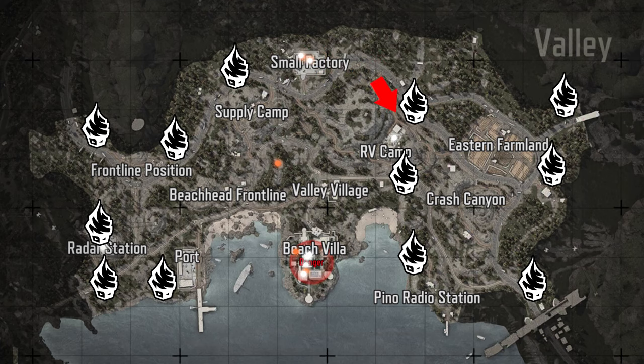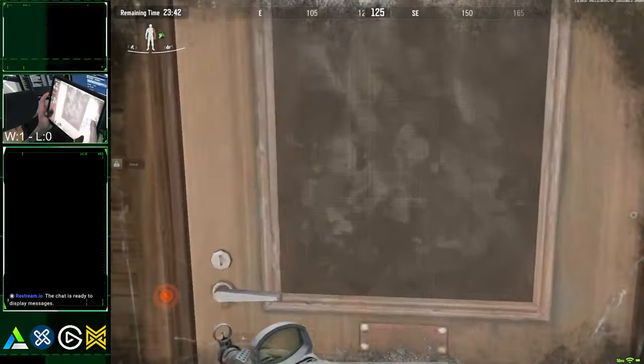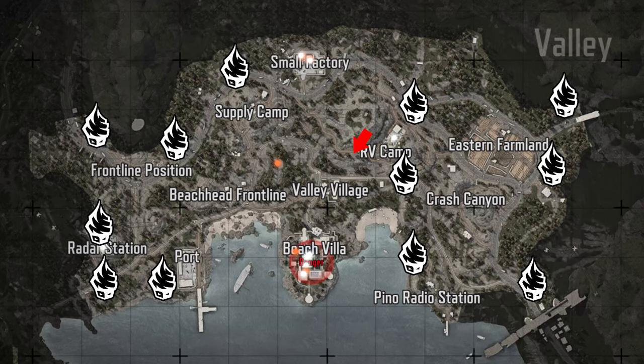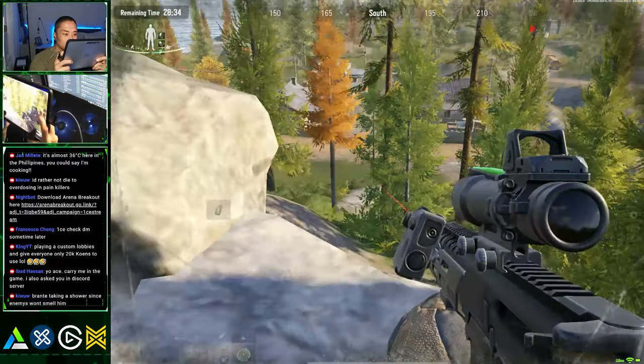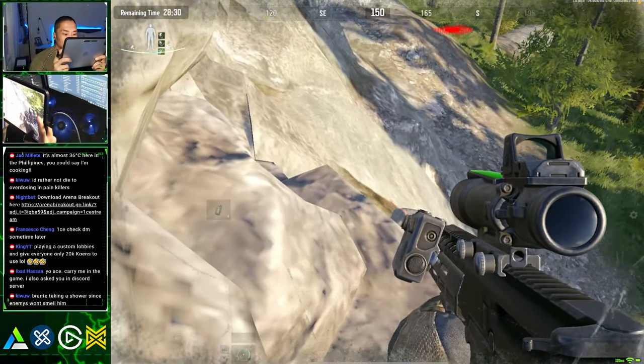From Small Factory, head straight for RV Camp. This small place has a decent amount of loot and a locked room that needs a specific key. You can even find drinks and food in this area. From here, head over to the most famous sniping spot in Valley — use this cliff to scope into the Villa and Valley Village. Sometimes you can even see people running out of the Villa heading for either the RV Camp or Small Factory. Easy snipes.